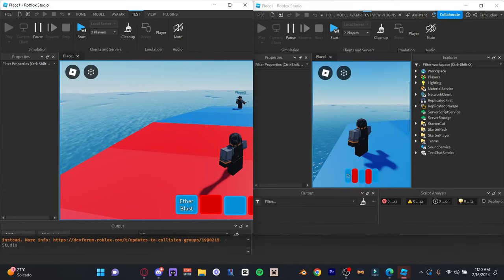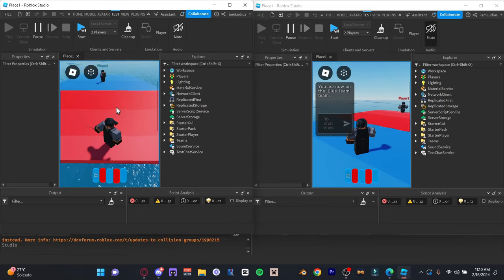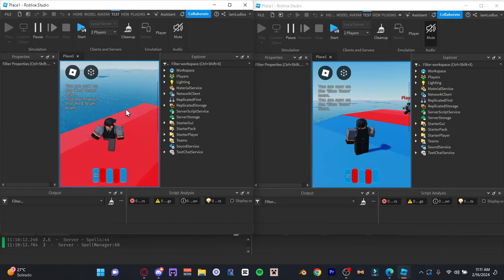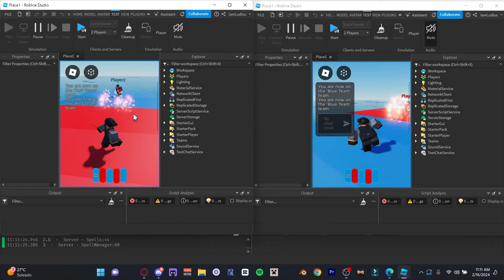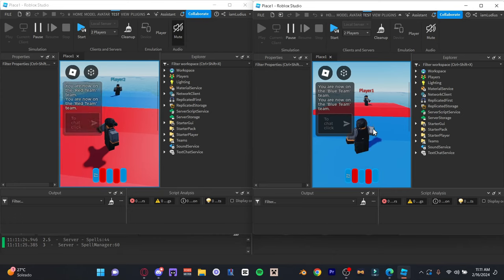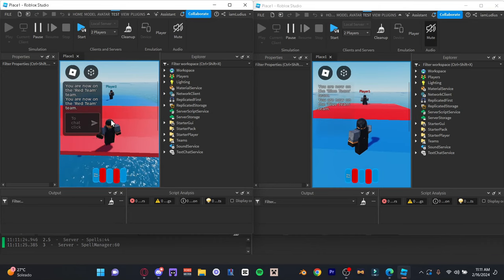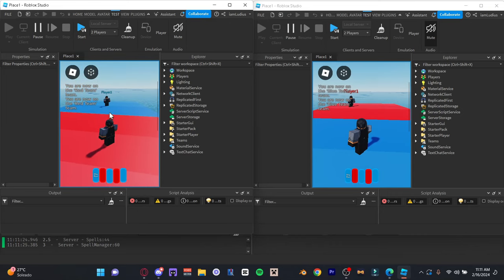It ragdolls and pushes the player backwards. If we put him over here so you can see what happens on the other client - you can see the spell coming. Back in the match now, you're going to see what happens when the player collides with the spell. I throw the spell from this side, it collides and pushes you backwards. It looks a little weird in studio depending on your internet, but in-game it should work pretty well.